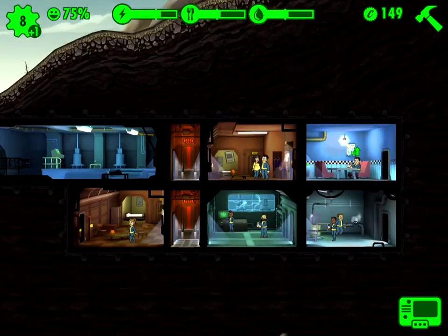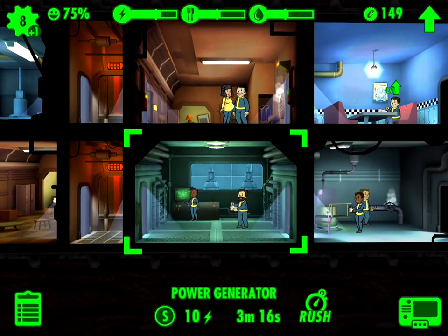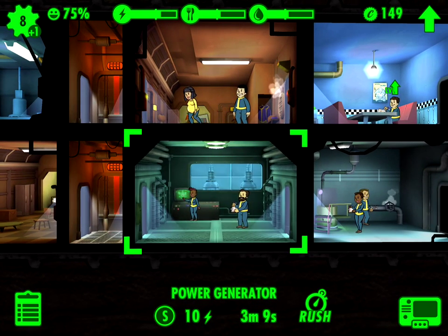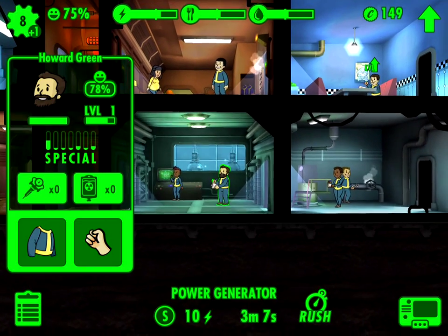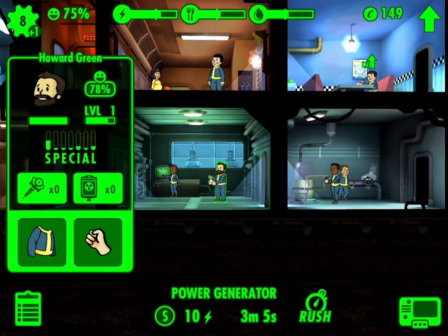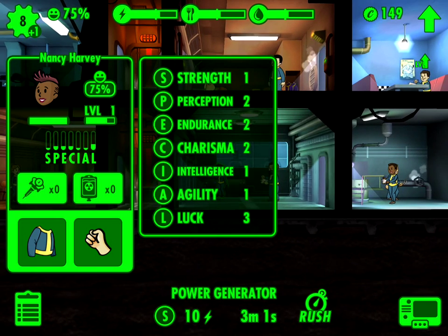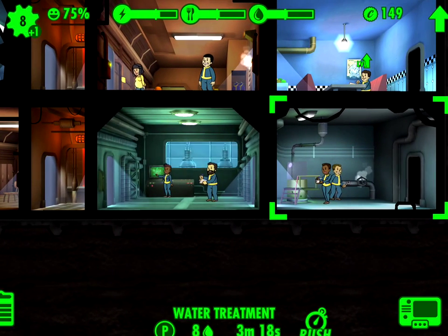Going back to this game — you can zoom in. This room is a power generator, and you can see it has a special of S. S is Strength. So let's click on these guys and see what their specials are. His special is Strength, her special is Luck.